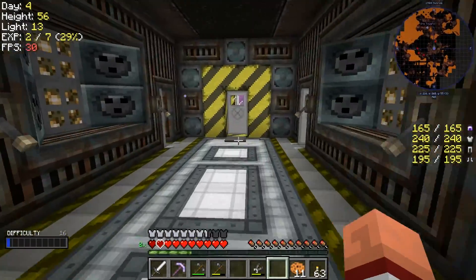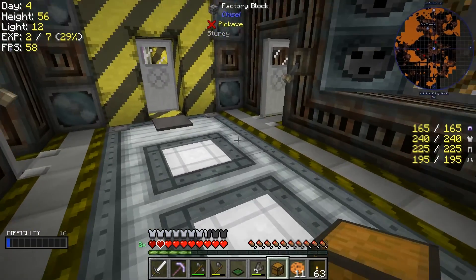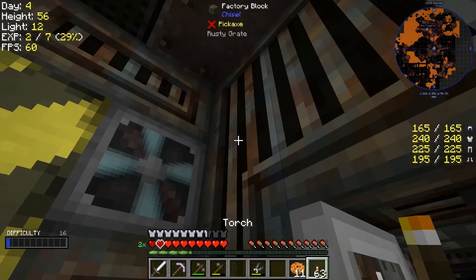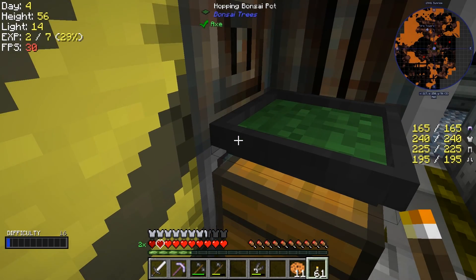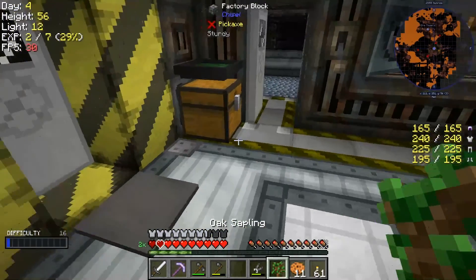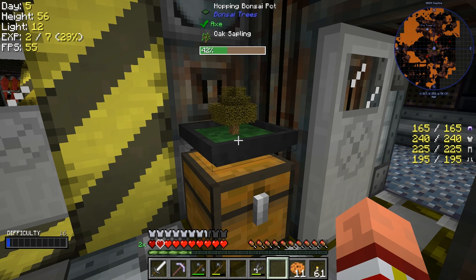I've also discovered the bonsai trees. If I have a spare chest - yes I do - we're going to take one of these chests, lay it down, and take the hopping bonsai and put it on top. What should happen is the hopping bonsai should... Oh, I've got a plant. Basically what it does is it should give me a source of leaves and wood and stuff in this chest - it grows a little mini tree! So we'll let that grow.